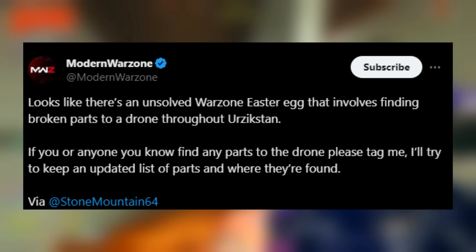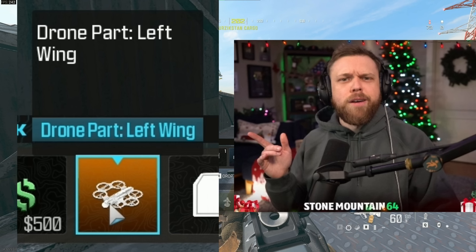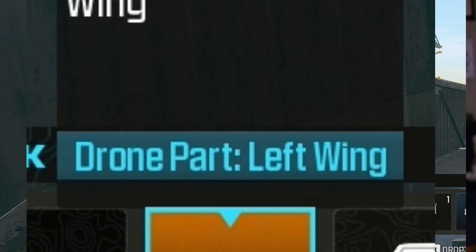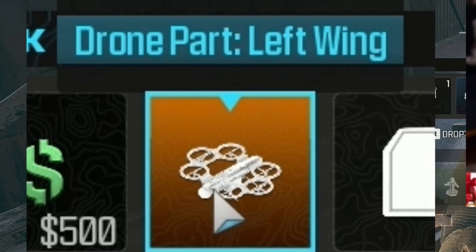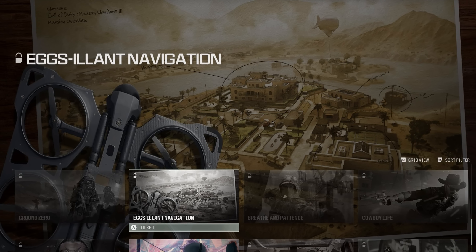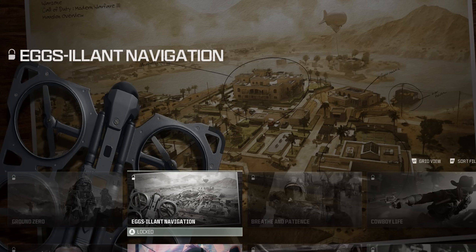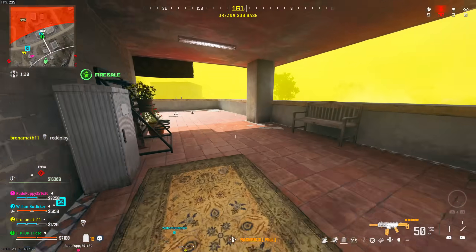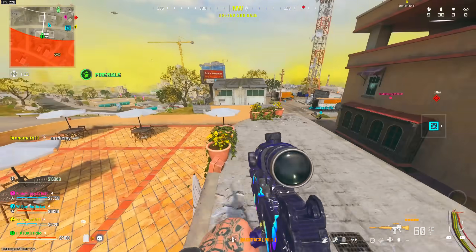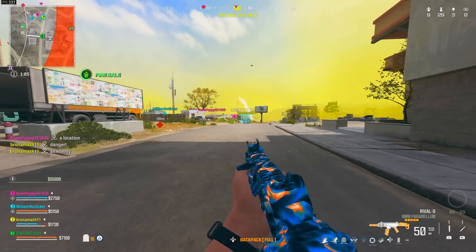From Modern Warzone on Twitter: there's an unsolved Warzone Easter egg that involves finding broken drone parts throughout Urzikstan. Parts spotted so far include a left wing, a right wing, and a battery pack. The reward for completing the Easter egg is a loading screen calling card called 'Excellent Navigation,' which features multiple circles indicating possible locations. There's also another unsolved Warzone Easter egg that reportedly rewards a calling card related to a bunny. Check out Modern Warzone on Twitter — he's trying to figure out how to solve it.